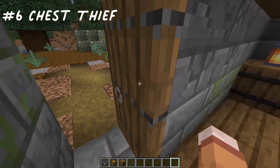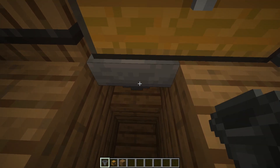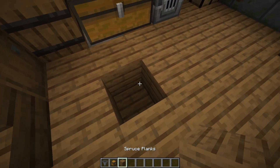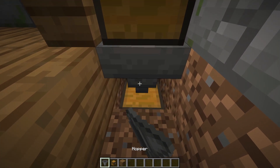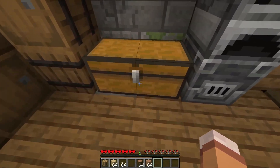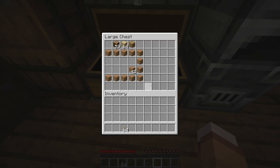Number 6: Chest Thief. For this one, you're going to need a hopper and a chest. Simply place the hopper underneath their chest into another chest. This way, once they put their items in the chest, the hopper will automatically take them and put them in that chest underground. Once your friend comes back from a hard day of grinding, they'll put their items in the chest and might realize something peculiar is taking them away.